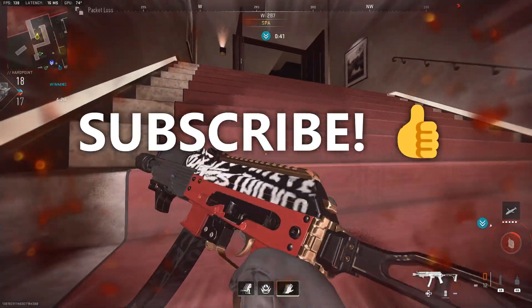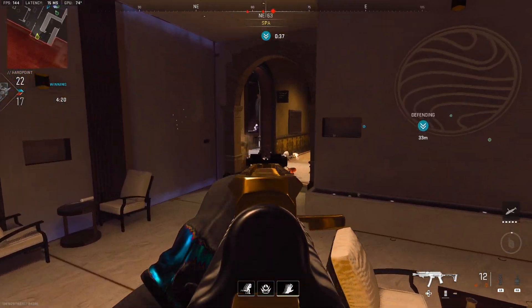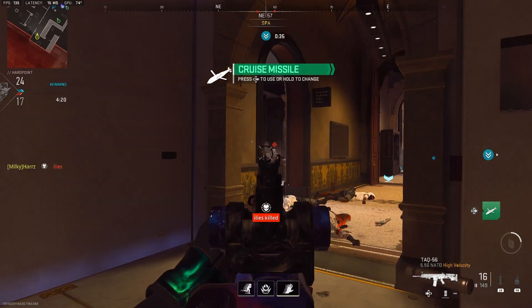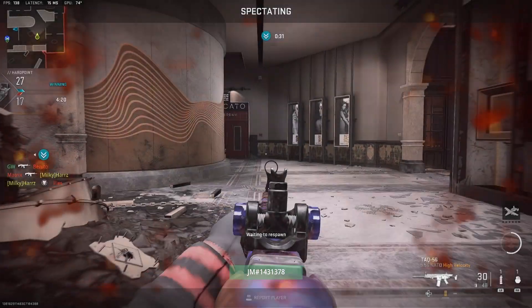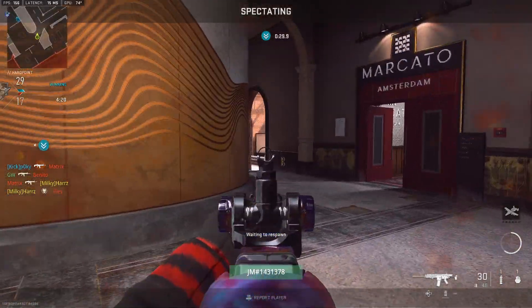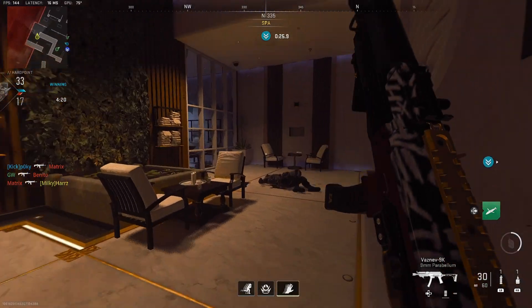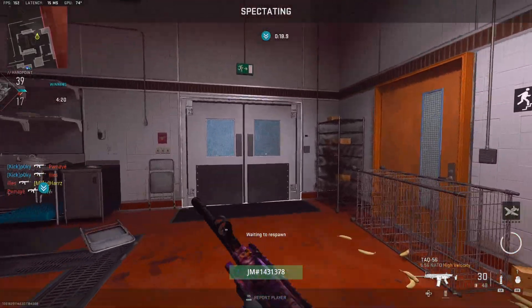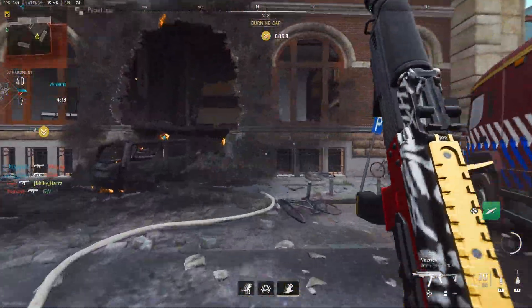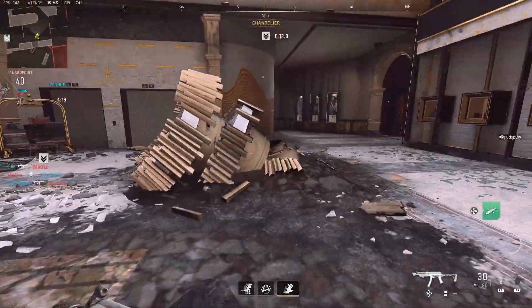They've also fixed a couple of UI bits people were complaining about regarding visibility. They've made a tweak so that enemy operators will now display a red nameplate above their head, making it a full name rather than just a red dot. It should be obviously more easy to see. Nameplates always worked best, so hopefully you'll be able to spot your enemies faster.